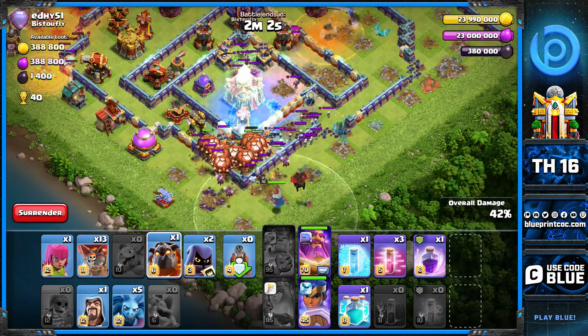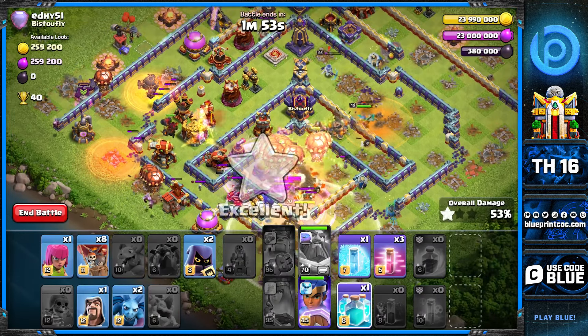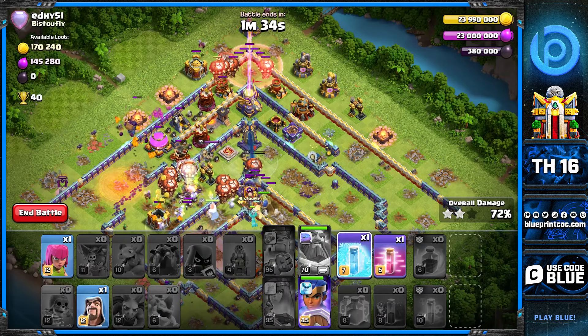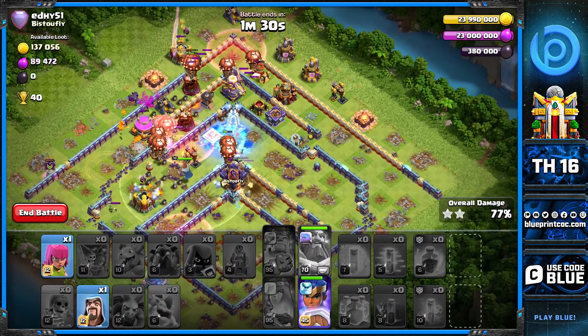I'm poisoning in front of the champion while everything else hits the lower side. The witches will switch targets to the closest thing available. The hound goes on the left, the CC comes out on the left as well. I clone closer to the scattershot — the clone wasn't perfect but we get a few more loons added to the main group, plus haste on the top side to take out that air defense.